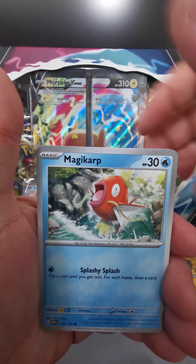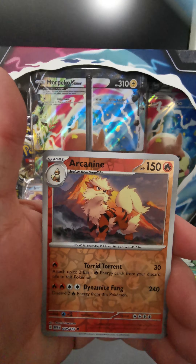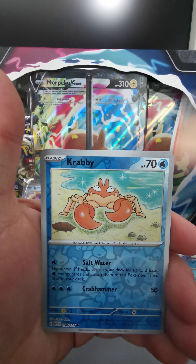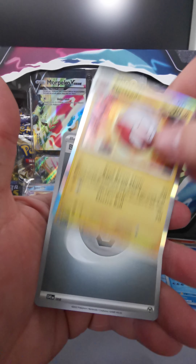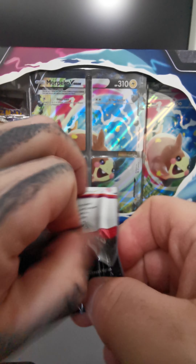Spearow, Rhyhorn, Magikarp, Seaking, Butterfree, Lapras, Arcanine, Krabby, Electrode. So far, not that great.